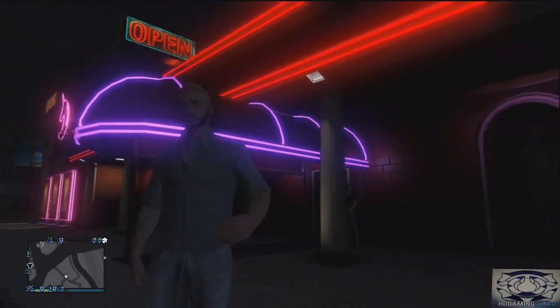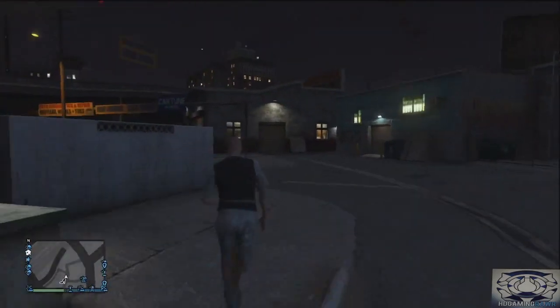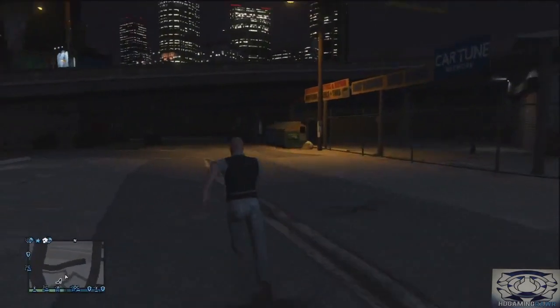Hey, what is going on guys, Rocky here bringing you another GTA 5 glitch tutorial. Today I'm going to be telling you how to get into the strip club and onto the stage, and there's also some secret rooms in the back which you can't normally get into, but I'm going to show you how to.